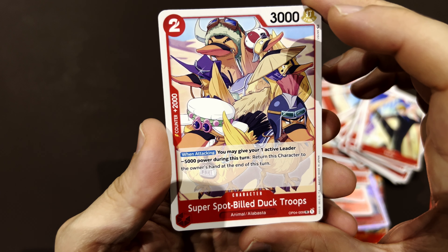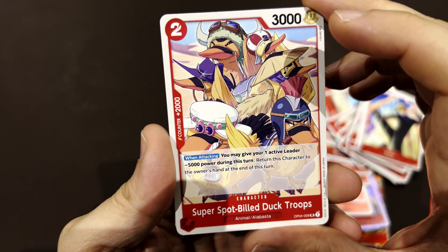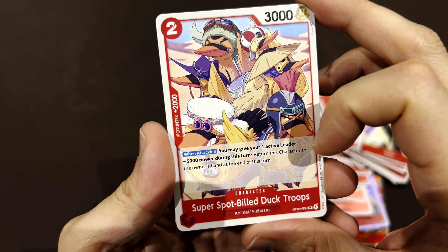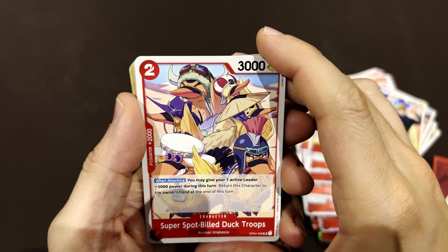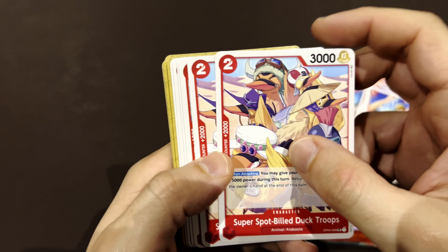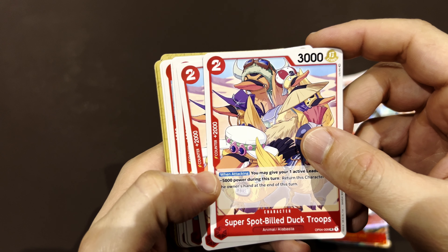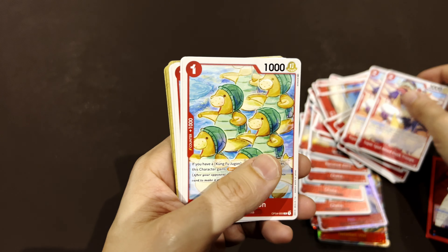With the Karu troops, when they attack you may give minus two to a character, and then you return this character to the owner's hand at the end of the turn. The purpose is that it acts as a counter — you do your thing and then give it back, then use it again after defense. So you can strategically use these cards for both attack and counter.